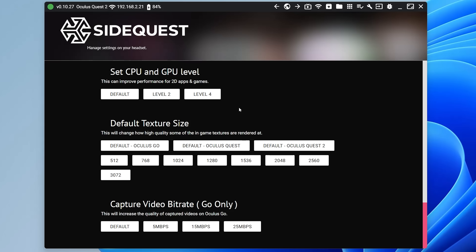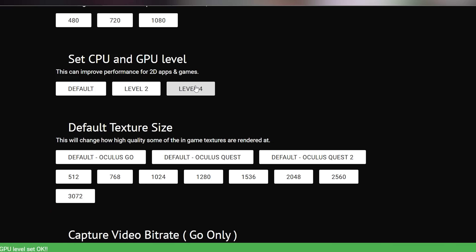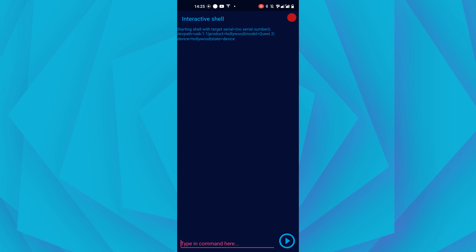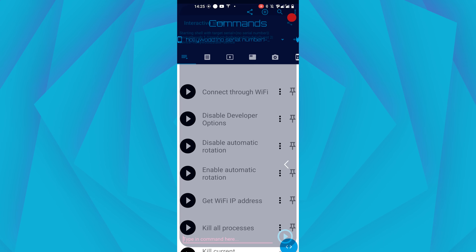With that done, you can also boost your GPU and CPU settings. The max here is setting four, and you can also do this on the same page through SideQuest. Connect your Quest to your computer, launch the same page on SideQuest, and set your GPU and CPU level to whichever level you want. The exact same thing goes for setting the CPU and GPU level — you can do this from an Android phone as well. Just copy and paste the other command down in the description below and set the level to whatever you want it to be. It's that simple. The higher the CPU and GPU level, the better your Quest will perform, but the more heat it will produce and the less battery life you will get.